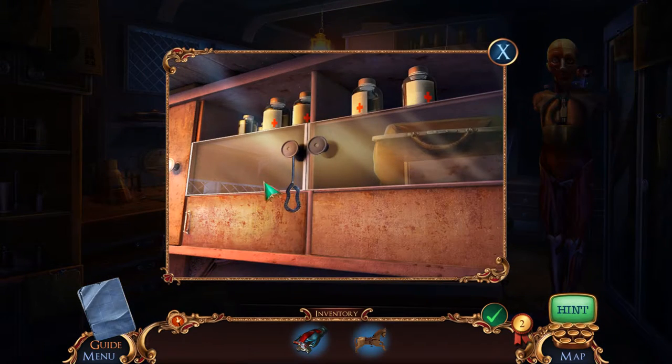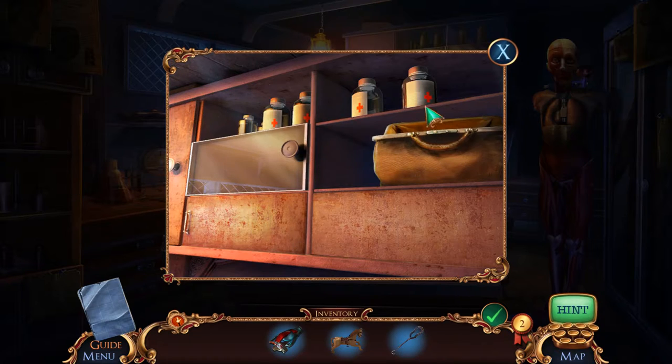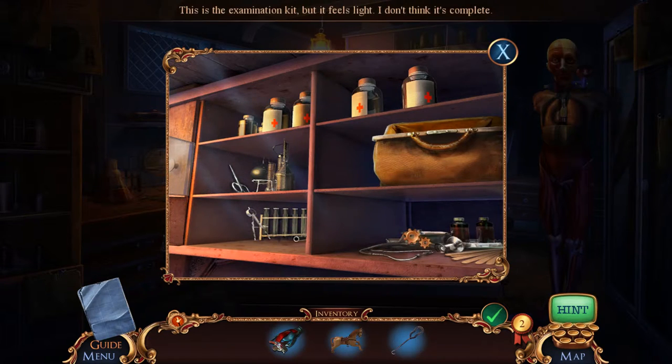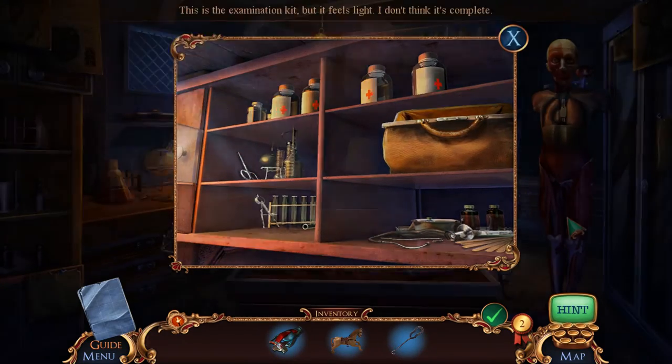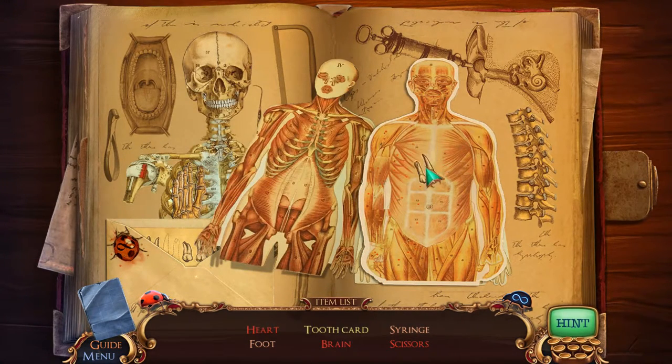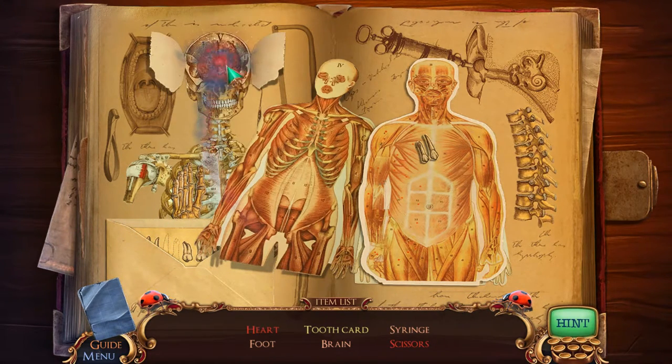Need some glitter. I'll take that button hook. Snag a bag. This is the examination kit but it feels light — I don't think it's complete. I love the way they do these hidden object puzzles — very thematic to the game itself. Morphing ladybugs. I really love the way they've done it — it's not just a pile of trash; this is actually a medical book. Cool — tooth card.